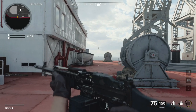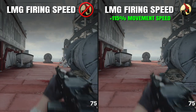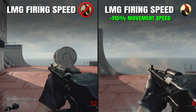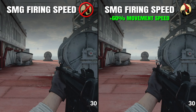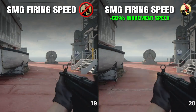You'll get much more benefit when using a weapon class with a slow default shooting movement speed. When using an LMG for example, you'll move 115% faster when firing your weapon with Gung Ho equipped. On the other end of the spectrum, with an SMG equipped, you'll only get a 60% speed increase to the default shooting movement speed.